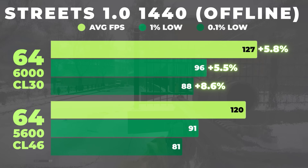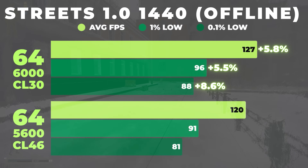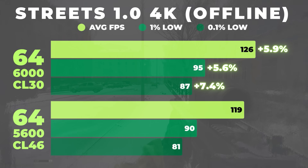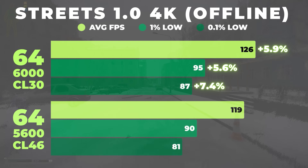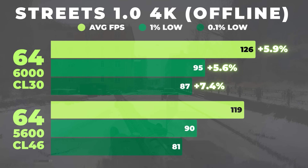In 1440 offline, the gains shrink slightly but remain pretty consistent — average FPS is up nearly 6% and the 0.1% lows improve almost 9% with the faster RAM. In 4K offline, we're still very CPU and memory bound and the differences hold here: about 6% higher averages and 7% better 0.1% lows. Tarkov is just a heavily CPU bound game.